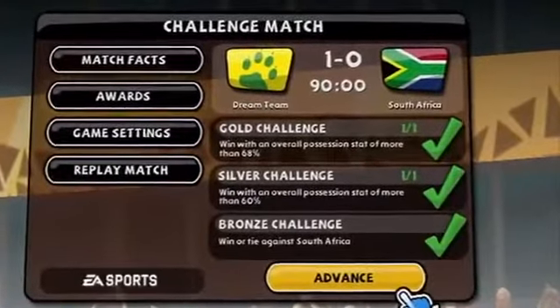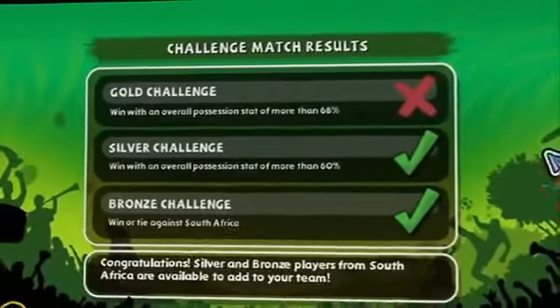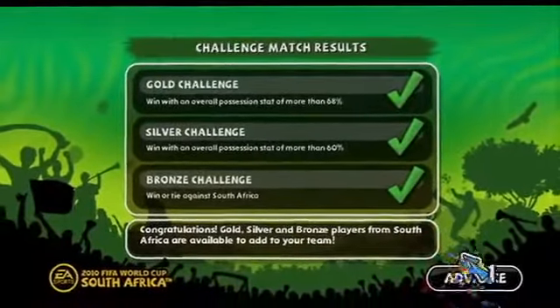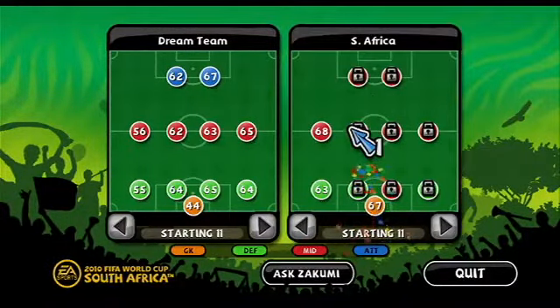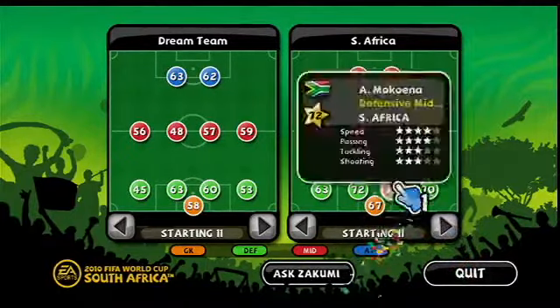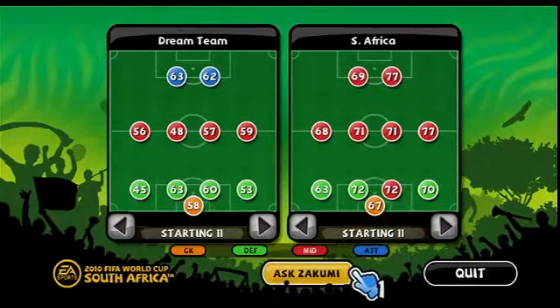Bronze, silver, and gold challenges can all be achieved in a single match. The better you do in the challenges, the better the players that are available to pick from. Gold is the best — complete the gold challenge and you can pick any player from the defeated country. If you don't know who to pick, you can always ask Zukumi.